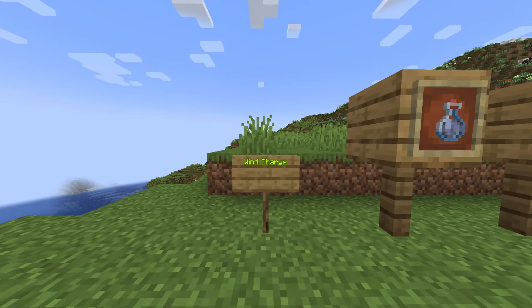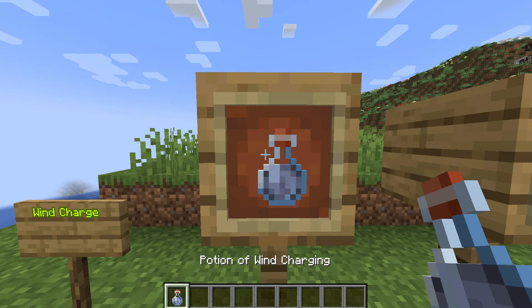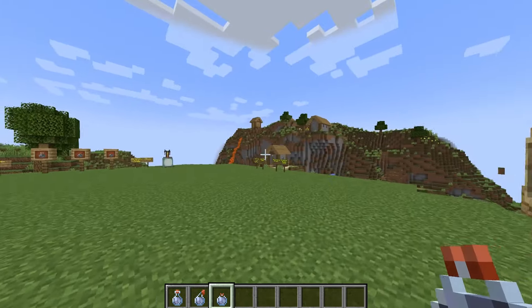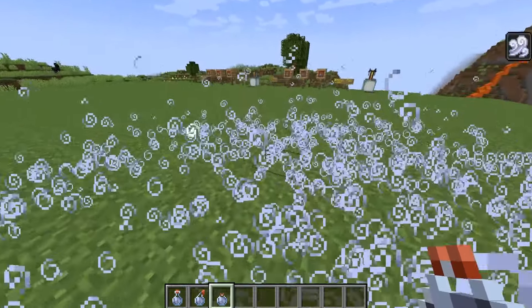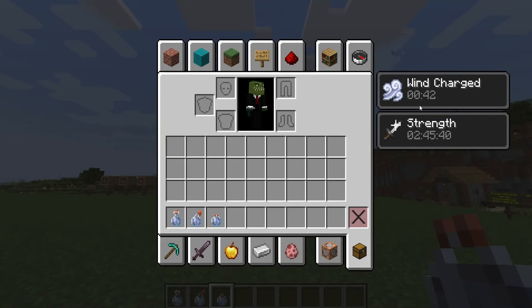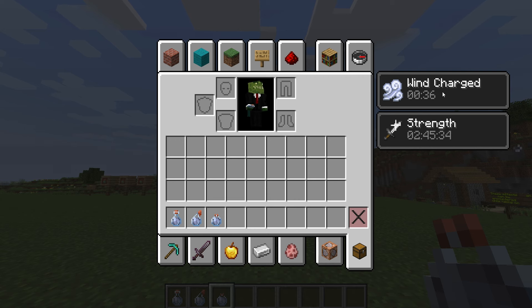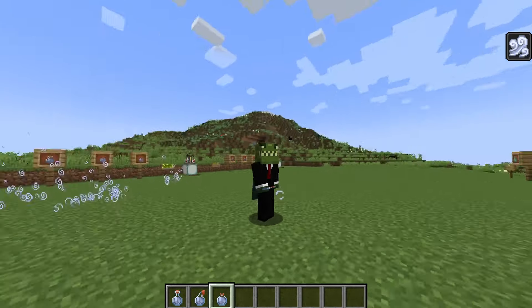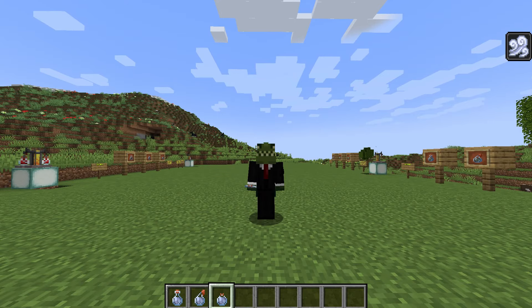What you just witnessed in the introduction is the Wind Charge Potion. This comes in regular potion form, splash potion form, and of course lingering potion form — and these are the colors that you have. If it hits you, you will end up with a brand new effect and a new kind of icon called Wind Charged. They do look pretty cool. Even in third person, you can see the new type of particles that are available.